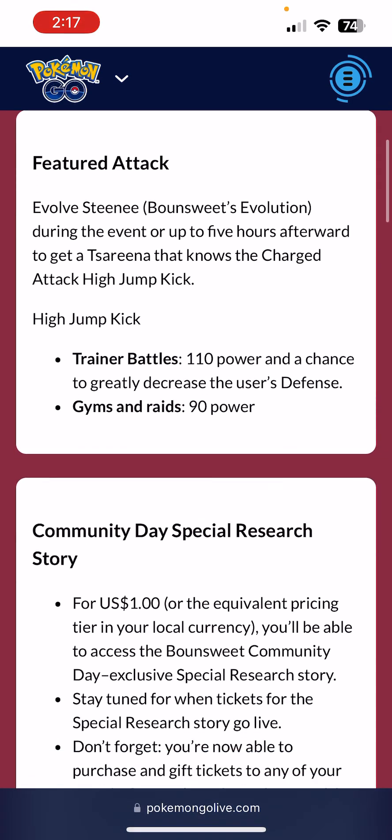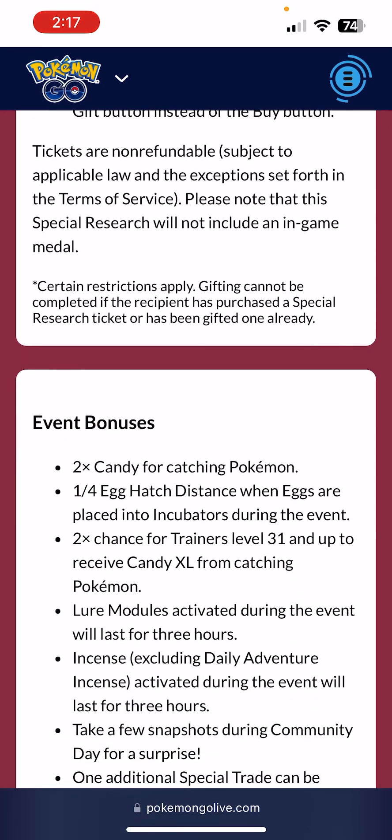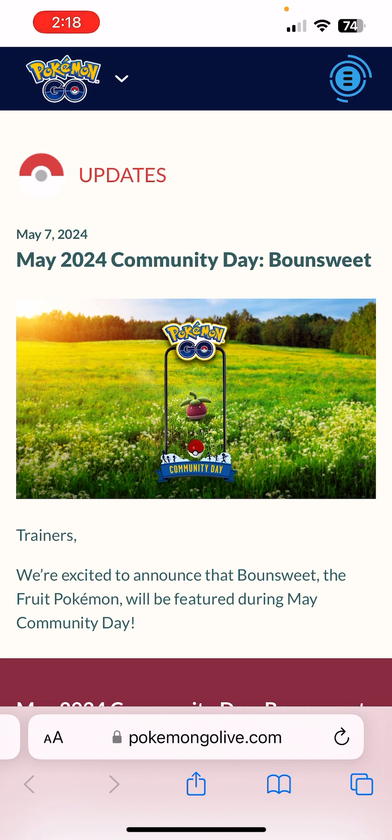So there you go — from 2 to 5 p.m. Sunday, May 19th, Bounsweet Community Day, quarter hatch distance, two times candy for catching Pokemon. It doesn't have to be Bounsweet specifically. If you want to run a Meltan box, this would be a good event for that, or any legendaries you may see out there — it could be a good raid day. All sorts of good things could come out of this even if you're not excited about Bounsweet. So there you go, Pokemon Go fans, that's my thoughts on the day.